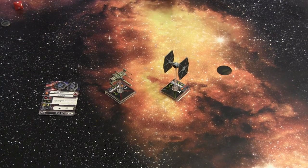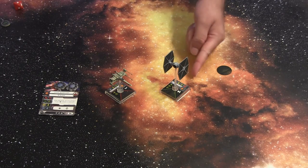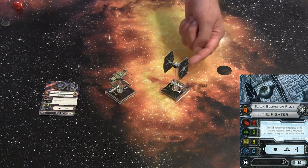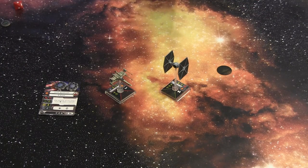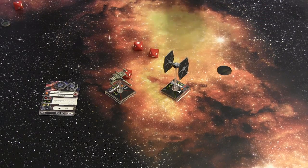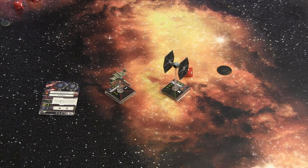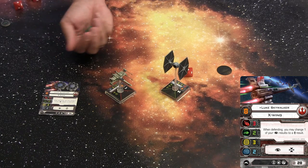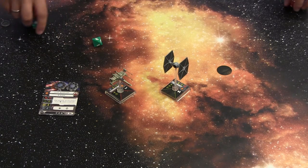Now it's the TIE Fighter's turn to fire back — it's still alive. We are at pilot skill 4. It has two attack dice — the red number two — and still being at short range, we measure from the closest point to the closest point. I also get an additional die at short range, so I roll three dice for attack. Just the one hit. Luke Skywalker has an agility of two, so two dice to defend — and he evades. No damage taken by Luke Skywalker.